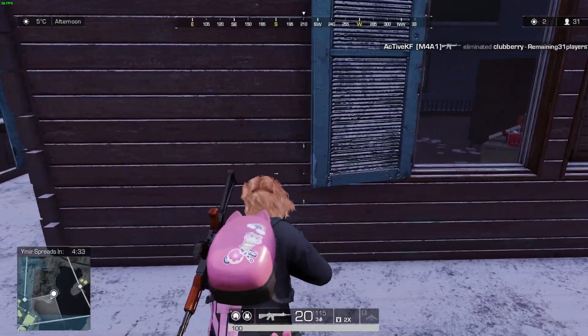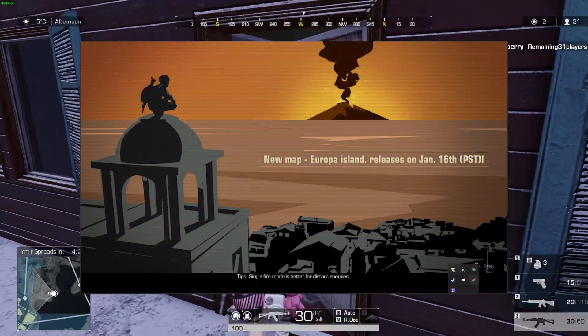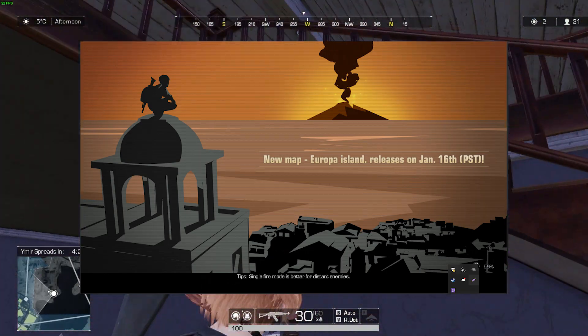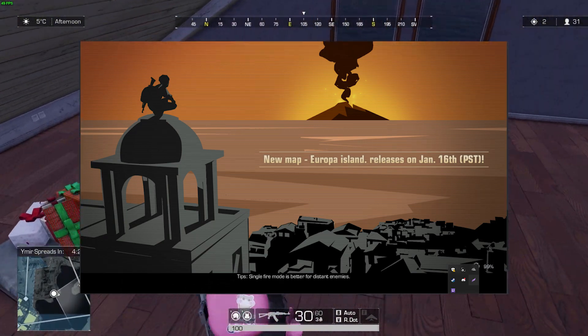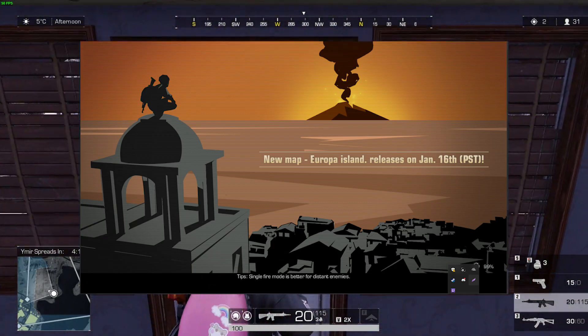We don't have much to go on. This is just a loading screen in the game essentially showing off a piece of art pertaining to a map release that will be coming January 16th, Pacific Standard Time. And this map will probably be called Europa Island, judging from this image.